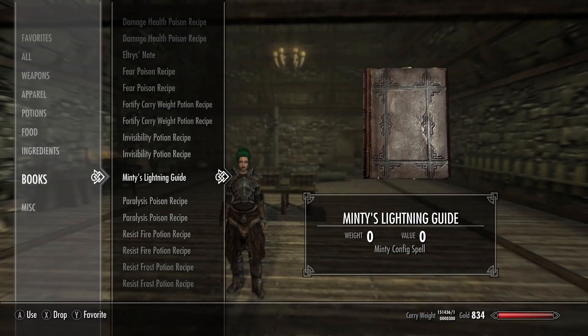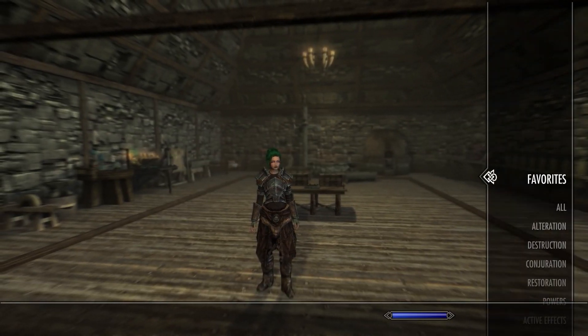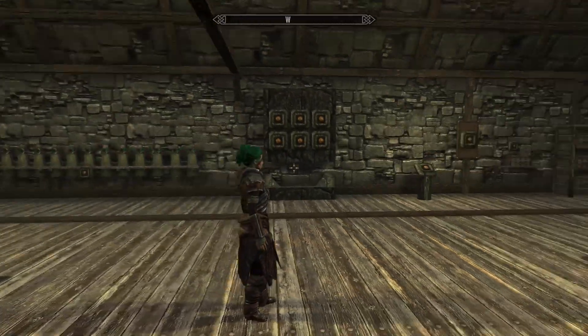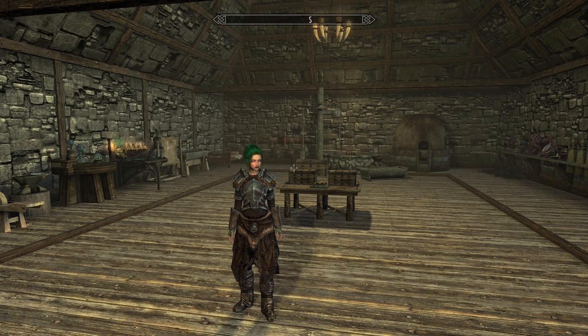So, I want to show you when you log into the game, you're going to get Minty's lightning guide that's going to pop up in your inventory. What you do is you click on that — I just hit the A button — and you will learn that spell. If I remember correctly, I think it becomes a power. Yes. And you get this lightning config. We've done this before with another weather mod. Let's drop into the world somewhere and we'll check that out.